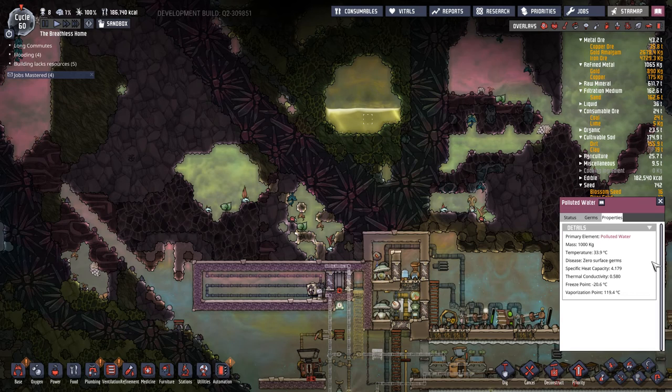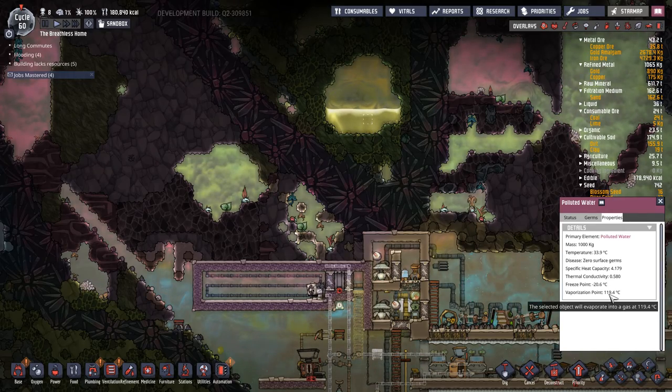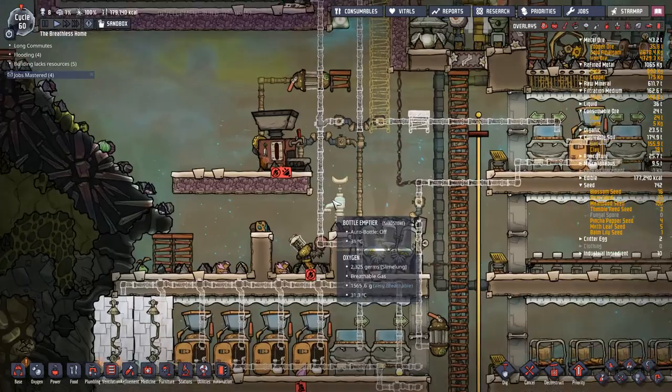Looking at the polluted water properties, at 119 degrees Celsius it overheats and turns into steam. Obviously water turning into steam inside pipes is not really good for us.